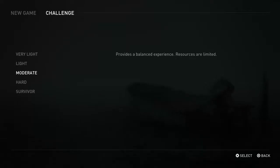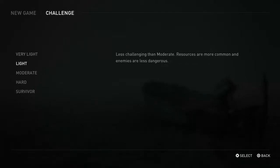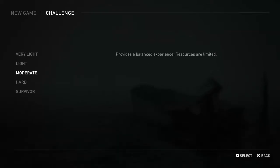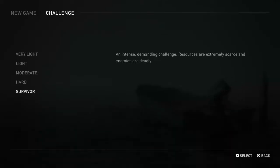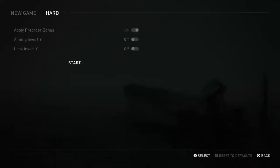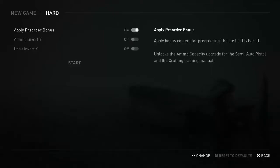The difficulty options: Very Light — explore and experience the story with lighter combat challenge, camera and aim assistance enabled, less challenging than moderate, resources are common. Moderate — provides a balanced experience, resources are limited. Hard mode — for those looking for a greater challenge, resources are very limited and enemies are more dangerous. Survivor — an intense demanding challenge, resources are extremely scarce, enemies are deadly. We're going to go hard mode. Pre-order bonus stays on — it gives Ellie extra ammo capacity for her pistol and the crafting training manual.